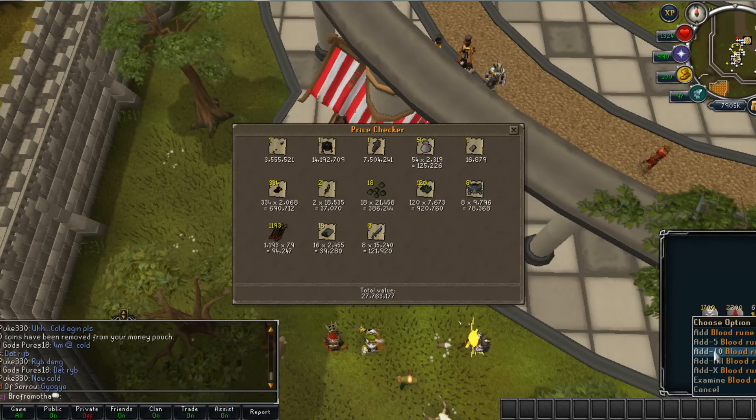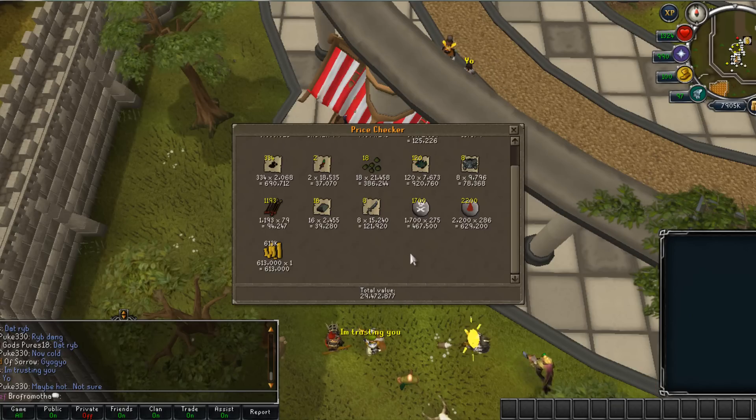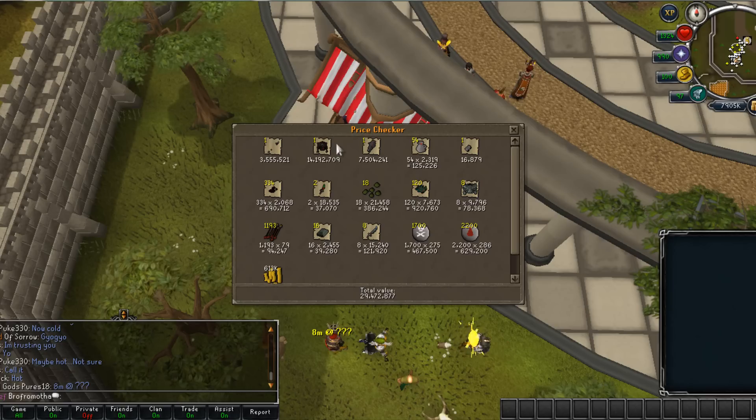The total loot was about 29.5 mil, so about 30 mil. Xamorok's pretty good now. Before, it was complete shit because it barely dropped anything — the loot was worthless. But now, with all the Subjugation robes, it's worth pretty good.